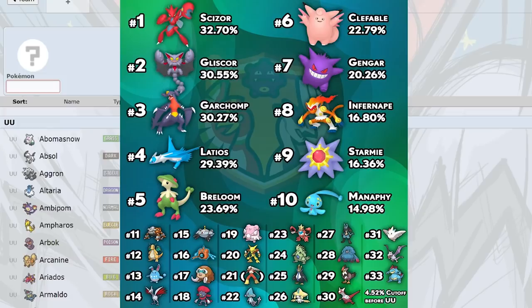Staraptor is at number 29, and I know a lot of people are happy to see it in OU. It was OU in DP before eventually going to BL. Choice Band Staraptor clicking Reckless Brave Bird for KOs is very fun. However, it has a lot of competition — it can't really switch into stuff, and it's not faster than a lot of offensive threats. I think this is new toy syndrome and Staraptor will eventually go down to UU, and maybe even get banned from there back to BL.